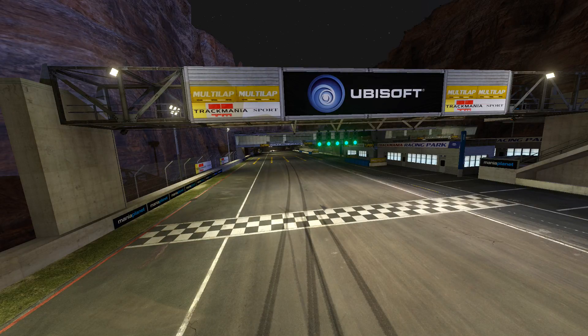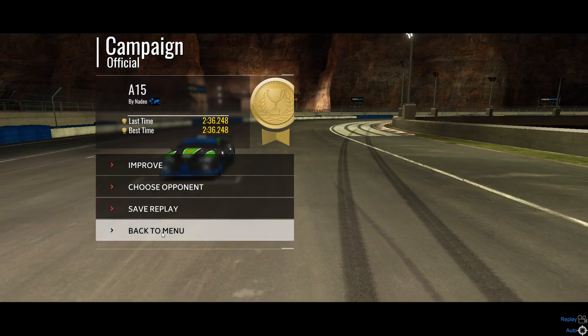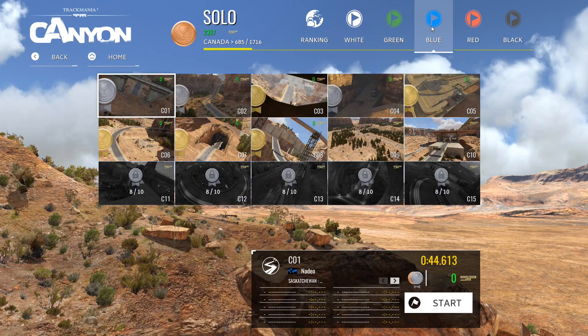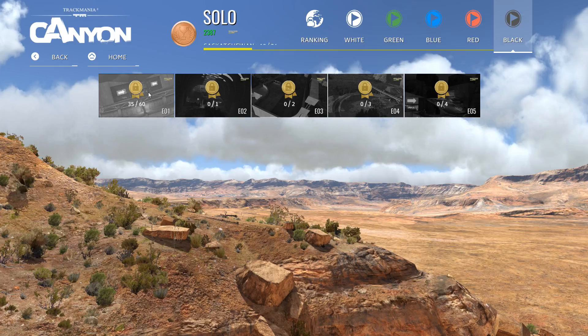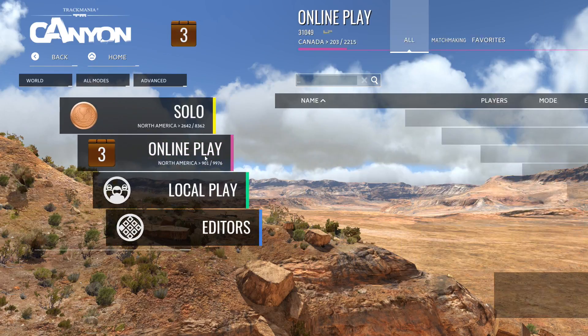We've run through a few of these tracks. New record — that's nice. The new record means it's a new record for me, not anything else. There are white tracks, green tracks, blue tracks, which you have to get medals across the entire previous row in order to unlock the next row. Then there's the red tracks and the black tracks, which are just much more difficult. That's in the solo.